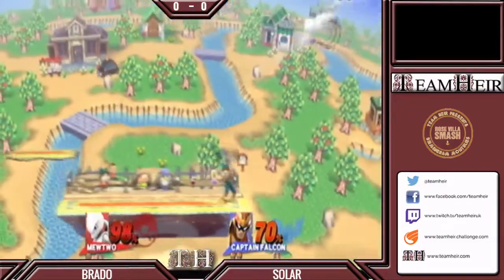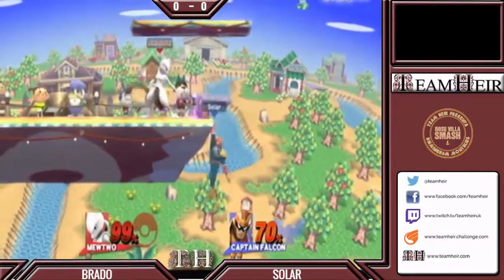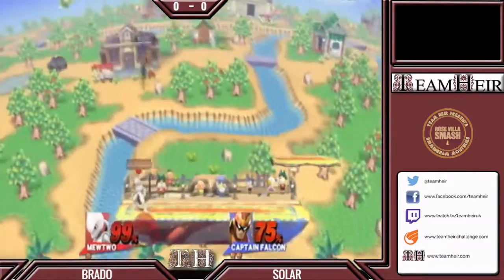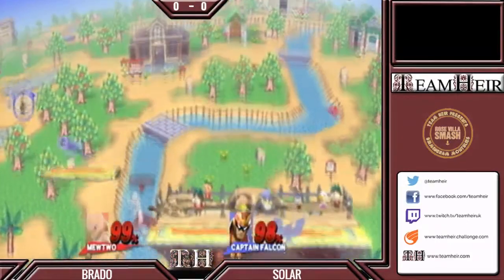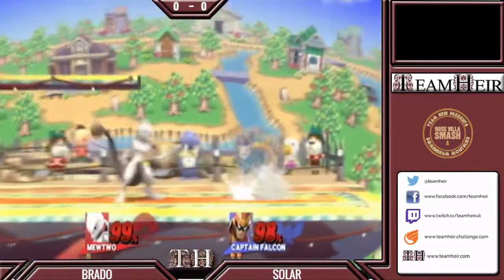And there's Mewtwo's solid recovery. He still had his side B and his up B to recover with there, reaching the platform easily. Can you use the side B to recover? Oh yeah, the side B is one of his best options in recovery. When you're off stage, as long as you haven't used your second jump yet and you've still got upwards momentum, you can side B and it will carry you quite far. So it's a bit like Mario's Cape in that regard?